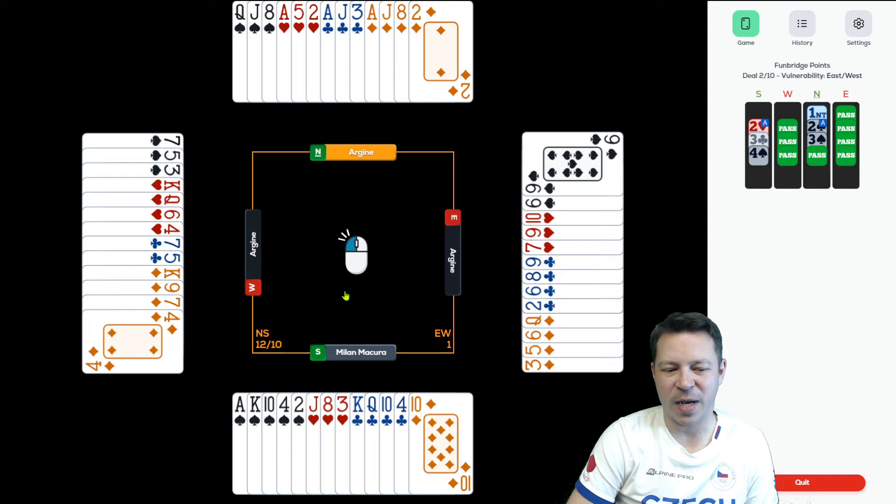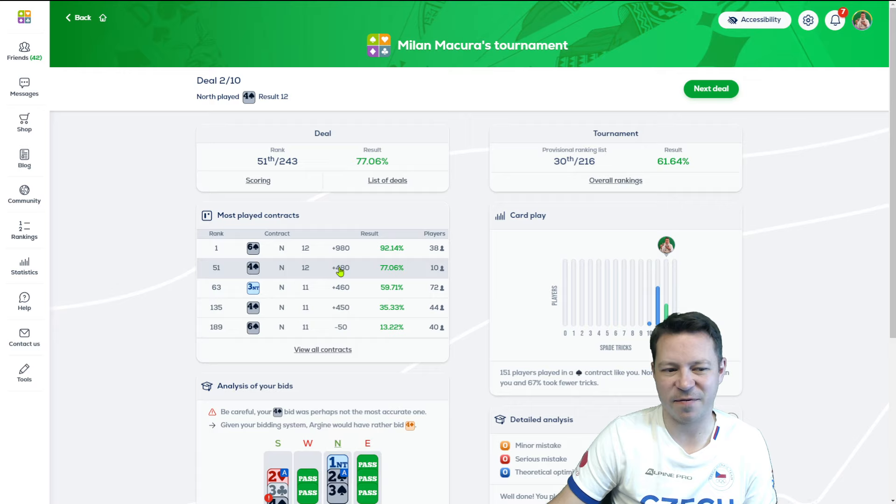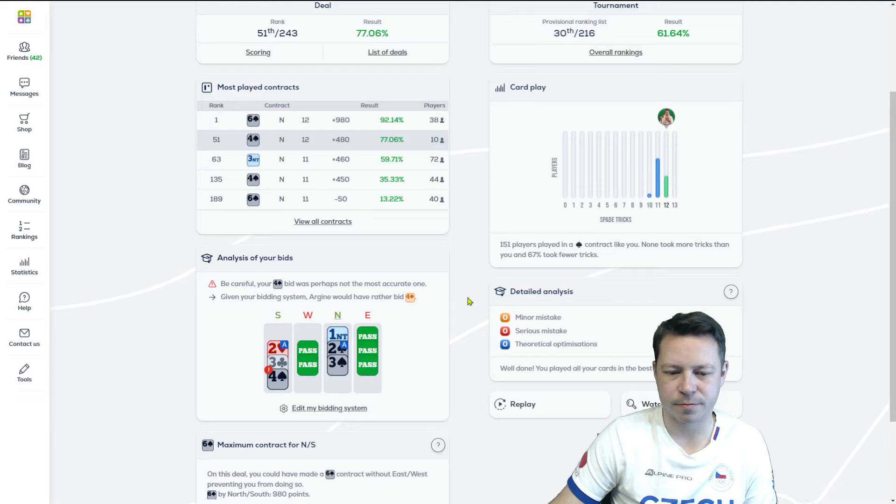See at the end, pretty easy. Even if opponents didn't lead trumps, I will have communication by using those trumps. After a diamond lead, it would be the easiest. After a heart lead, it will be the hardest. 77%, 38 players bid the slam.